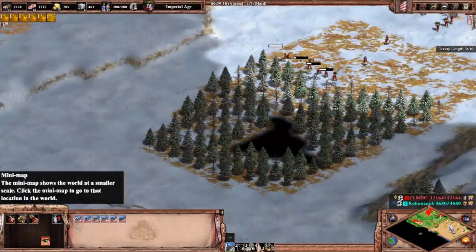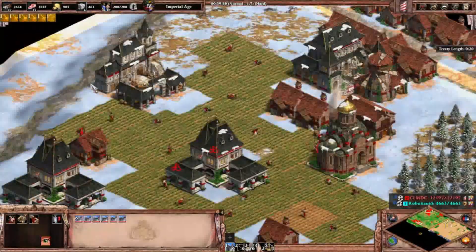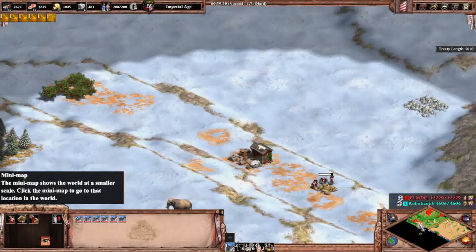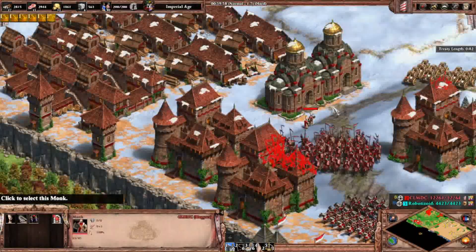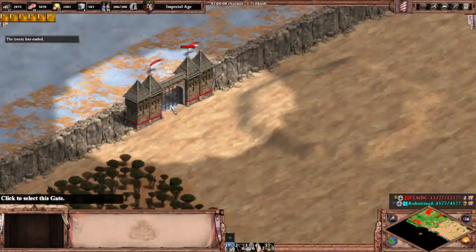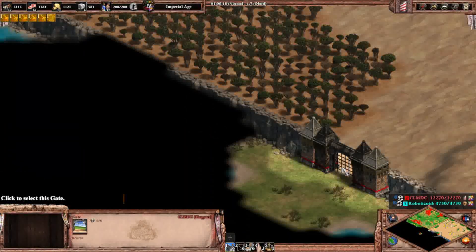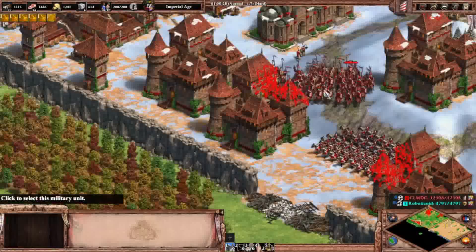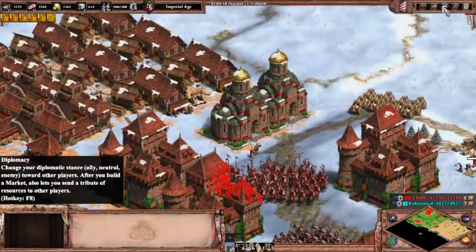Battle is starting. I still haven't collected the gold and stone from the desert. The water area is okay — no need for boats. I should have destroyed the other relics first instead of the gate connecting the forest to the mountain. All right Robo, I'm waiting for you — go ahead and attack first.